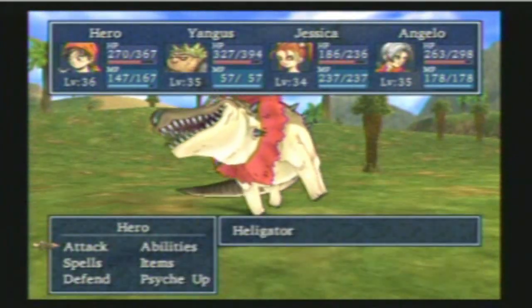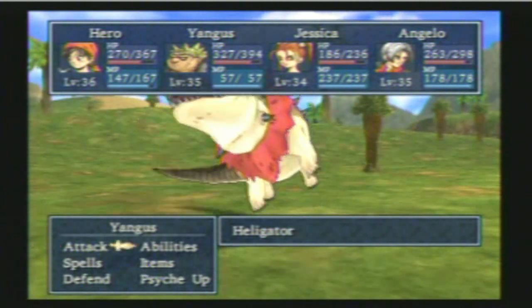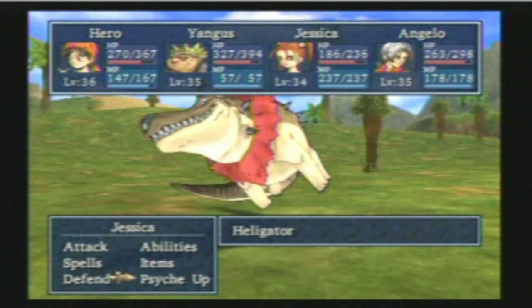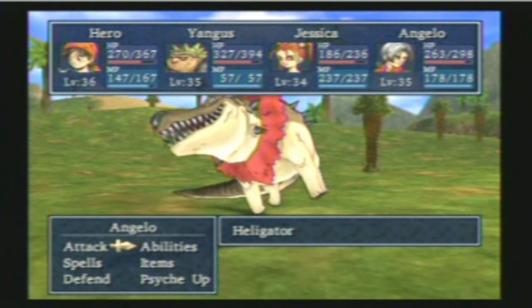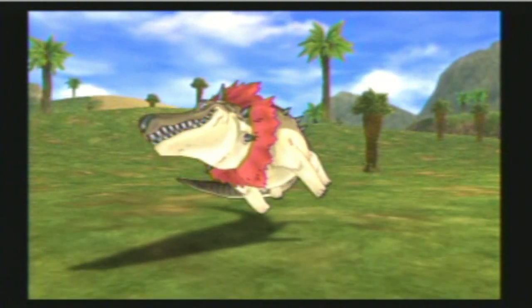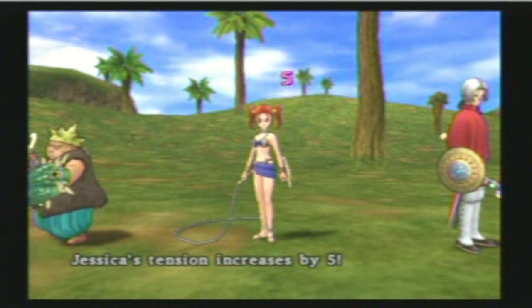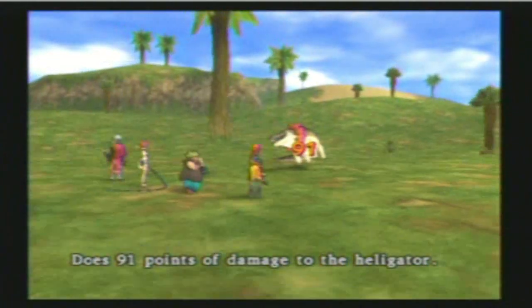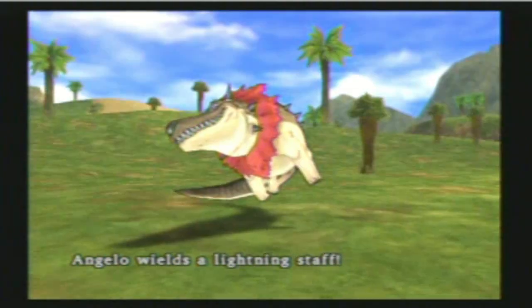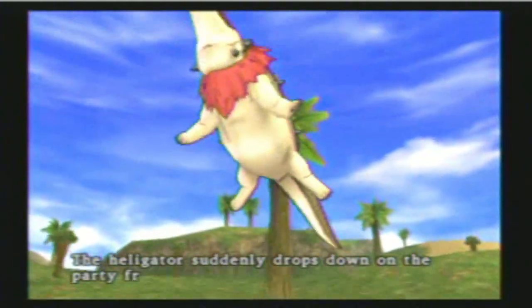We have our first enemy up here: the Helicator. They can slam onto the ground, which hurts all of you. They can do a couple of regular attacks, and I believe that's it. They do have a fair number of hit points and quite a good defense.